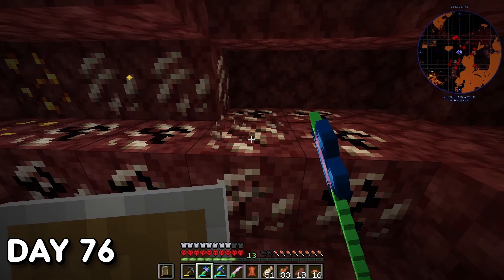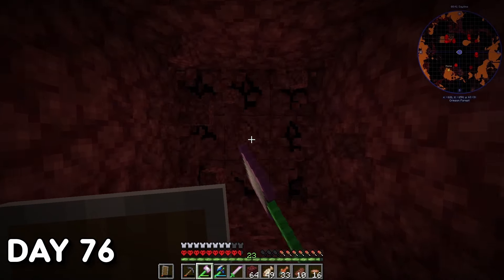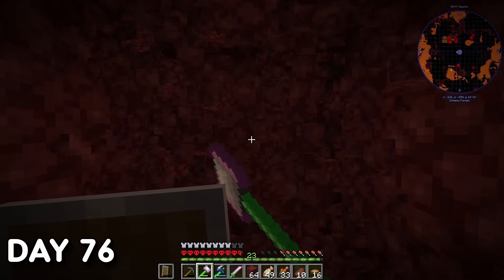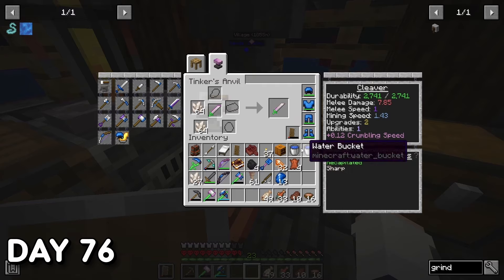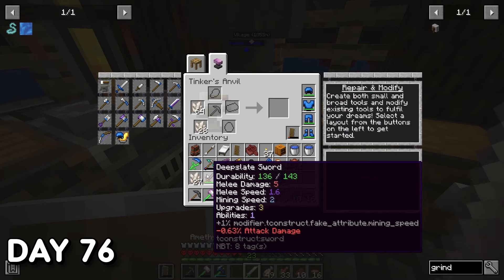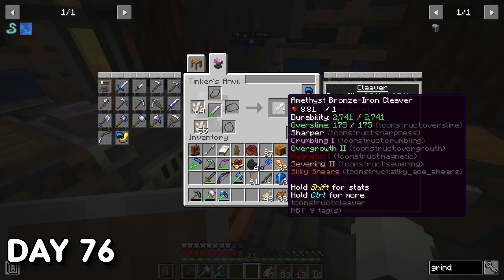Day 76. I went to the Nether to grab as much Quartz as I could find without travelling too far. I spotted a bastion close by to my portal but didn't interact with it. I then got lost and dug a tunnel straight toward my portal since I was very close to it. I used the Quartz to add Sharpness to my Cleaver, as I was thinking about using a combination of my Cleaver and axe to fight the dragon. I later realized I preferred dealing stronger damage over quick slices.